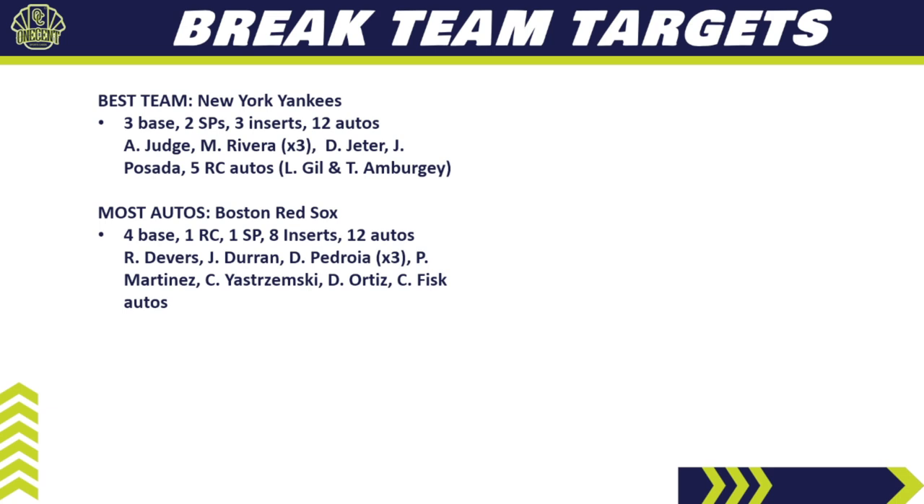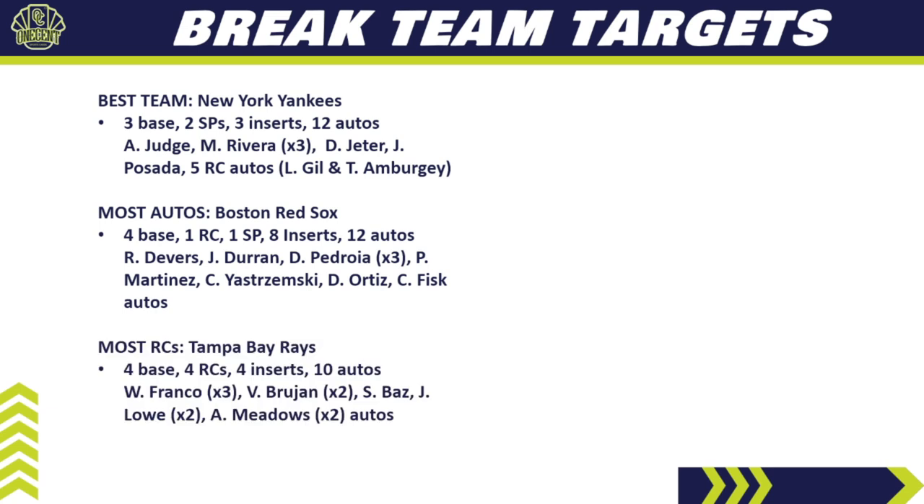If you're looking for the most rookie cards, look at the Tampa Bay Rays — a very expensive team in the top five, largely because of Wander Franco. They have four base cards, four rookie cards, four inserts, and 10 different autos. Wander Franco has three different autos, Vidal Brujan has two, Shane Baz has one, Josh Lowe has two, and Austin Meadows has two. In a pick-your-team break, you're mainly chasing the Wander auto and his parallels.